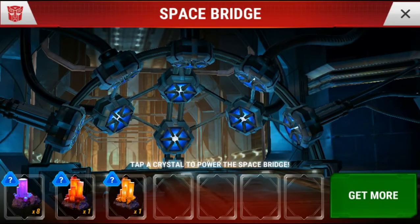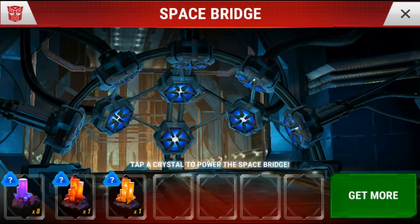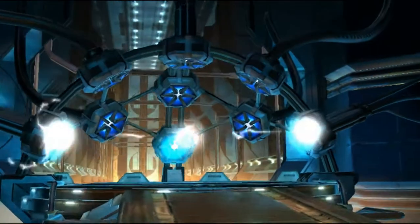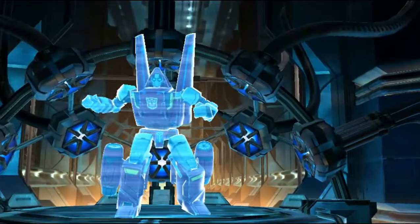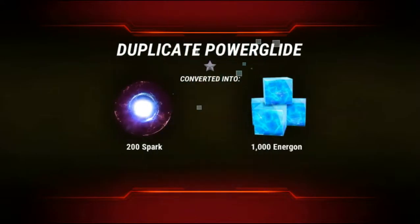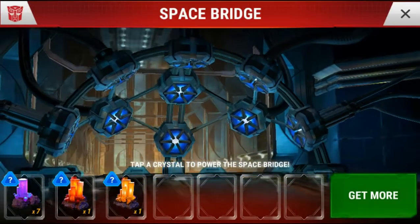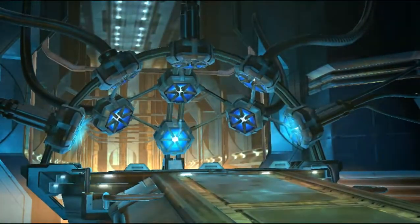Hopefully I can get a brand new Transformer that we don't have already. We'll start with the purple crystals — let's go ahead and use a purple crystal and see if we can come up with anything good. Oh man, we got Powerglide — that is a duplicate Powerglide, but I do get the 200 spark for that, plus the energon and the shards, so that's all good.